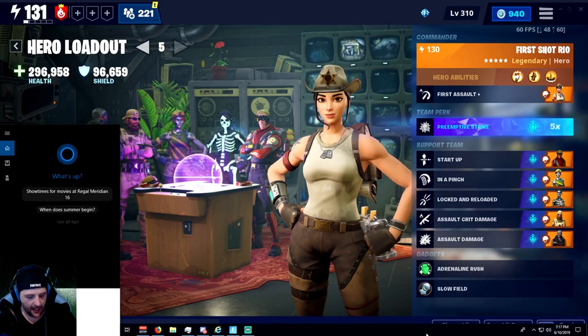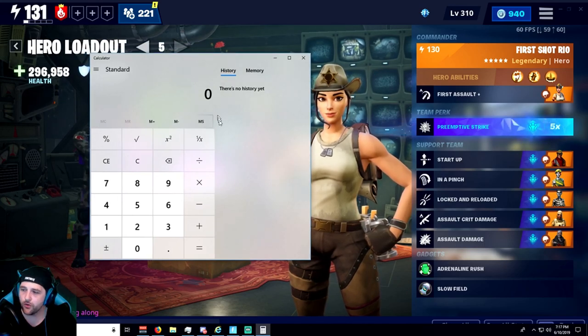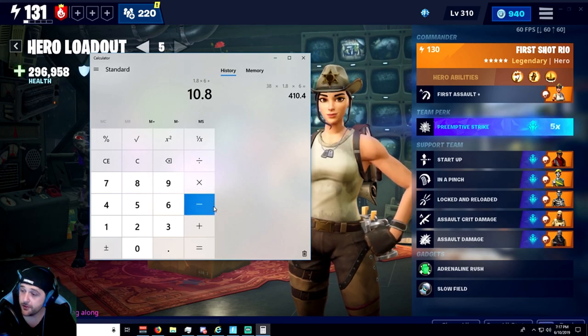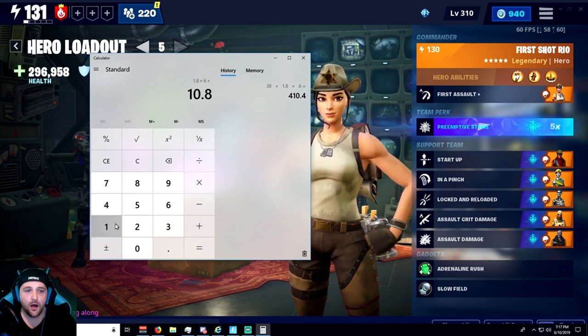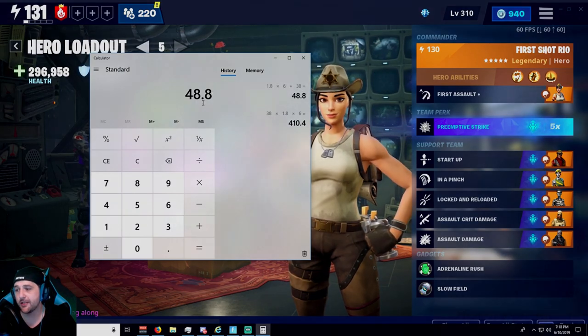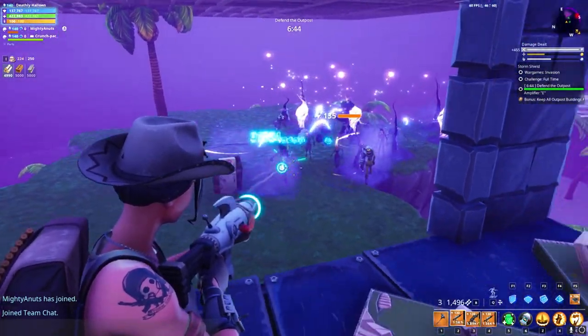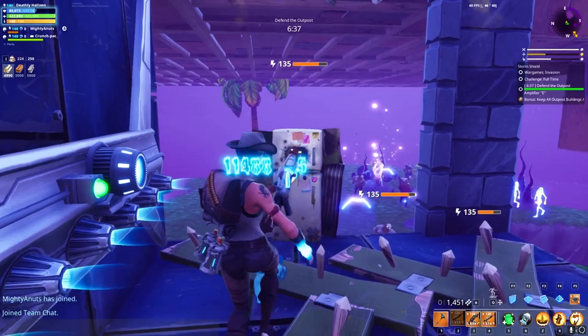If you have a weapon with the sixth perk of 1.8 crit chance per every six shots, you're looking at a decent increase in crit chance. If you put one crit rating on the gun, it'll give you 38%. Shoot those first six shots — which are guaranteed to crit — and you'll have at least about 10% extra crit rating afterwards. So you'd be at 38 plus 10.8, looking at a total of almost 50% crit chance for the rest of the bullets. There are two schools of thought on exactly how crit rating works, but let's take a look at the rest of the build.